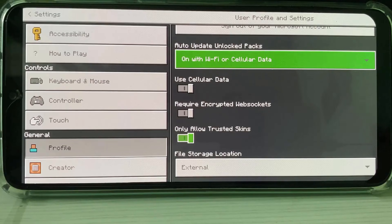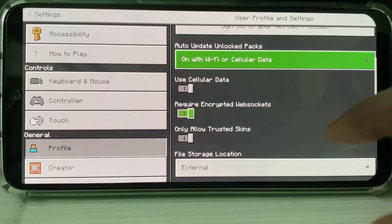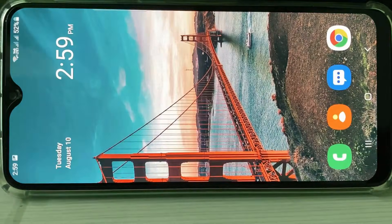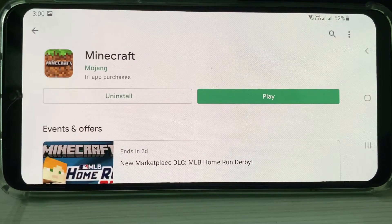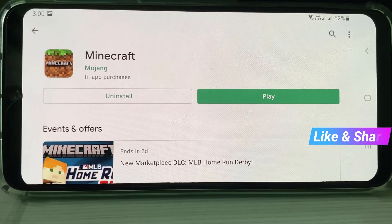Once you've done these steps, just close Minecraft. Next, open your Google Play Store and check if your Minecraft is updated or not. Once you install the latest version, just click to open it.